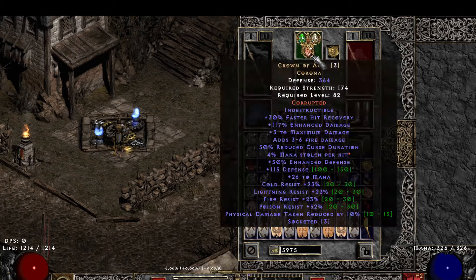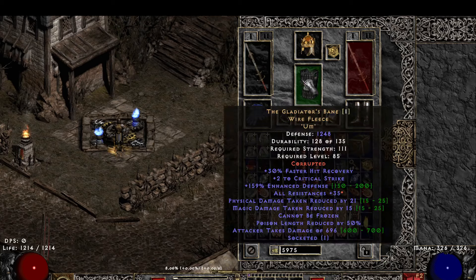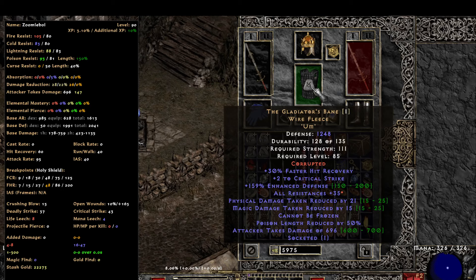Basically the same gear I would use on like a Zealot or something. The G-Bane — you could swap that for whatever — but the damage reduction is really huge. Also, the Critical Strike is huge. It's definitely an undervalued piece of gear.